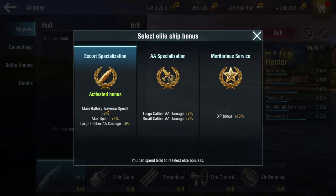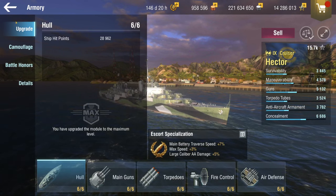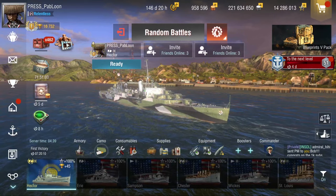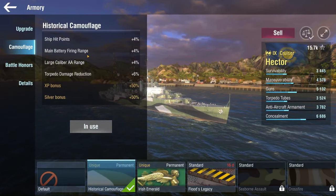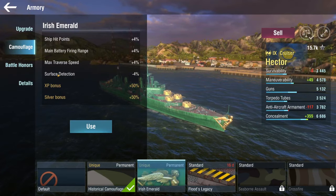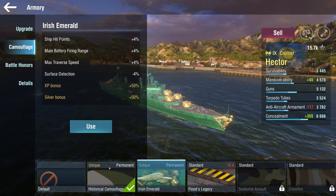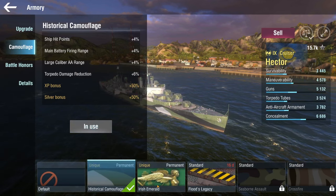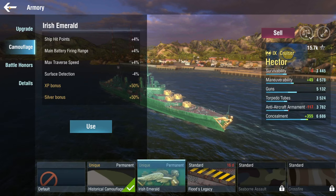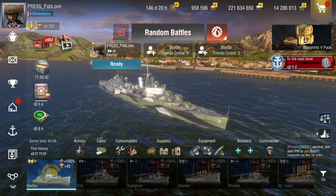For the Elite bonus I went with Escort Specialization here, and this thing is super fun — I can't wait to show you guys, I got a big damage game. For the camos, this is the historical one and I really like the look of it, but the best one is the Irish Emerald because you get surface detection and main battery firing range. But if I really like a historical camo I'd rather take that, so the gameplay you're going to see is me using the worst camo — but hey, it's army green and looks hella cool.